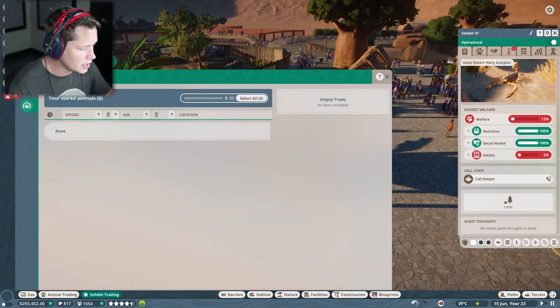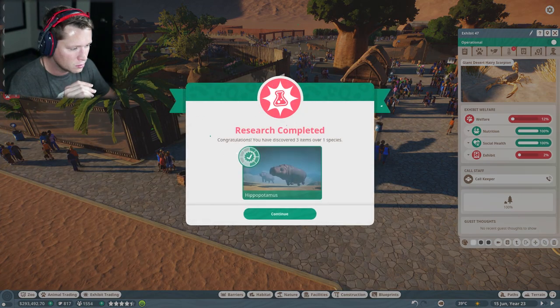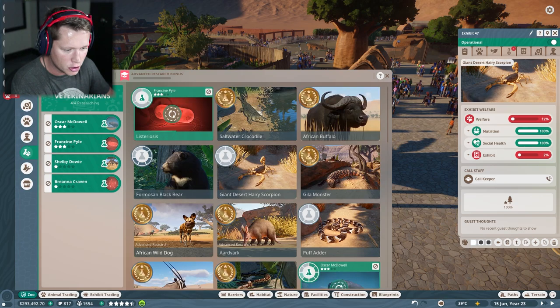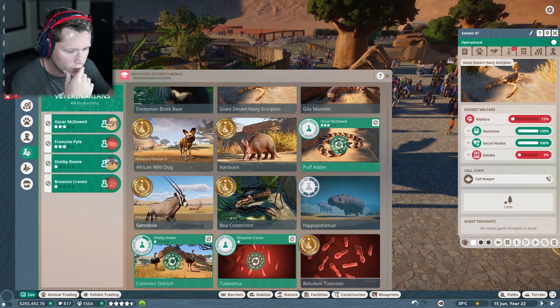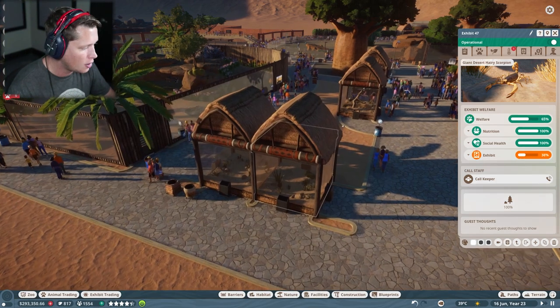Now we're going to hit play and get into our vet research. We want to keep on listeriosis since we've got more animals with that. I'd say our hippos are probably good now, so I'm moving the vet from hippos to the puff adder. And I'm going to move another to the scorpion for now.